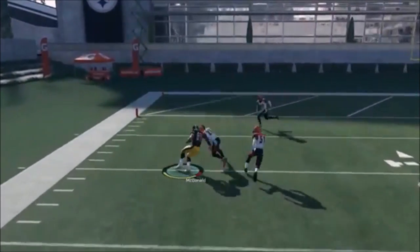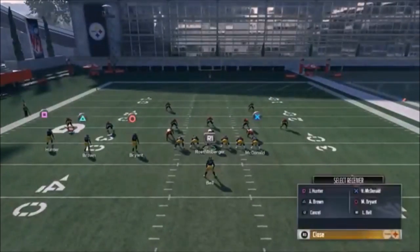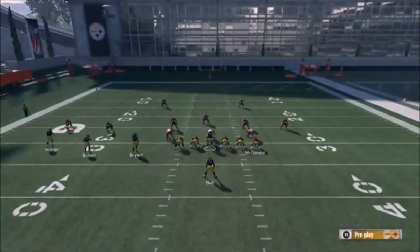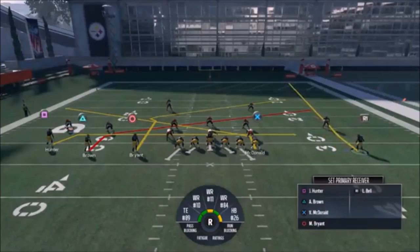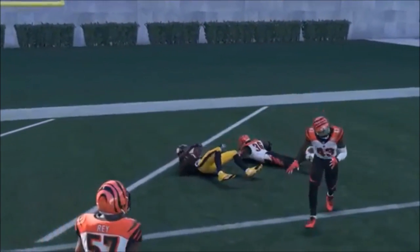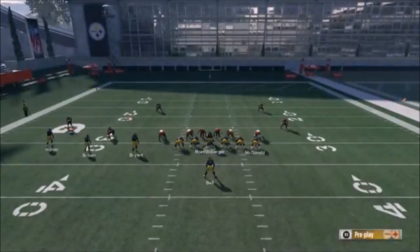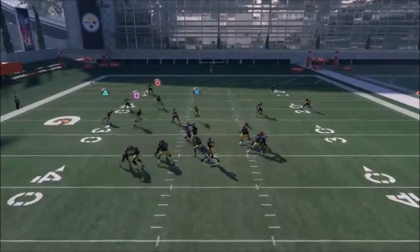Against man coverage, I've got McDonald just screaming down the sideline — he's definitely your man-beater. You can also put McDonald on a drag, but since I already have a drag coming underneath I find it best to do it the way I set it up. Bell is also an option; I'll probably leave him back to block most of the time. Waiting for the circle route to open — that was a Cover 2 man, and he stuck with him the whole way. A Cover 2 zone is just going to get destroyed by that route.